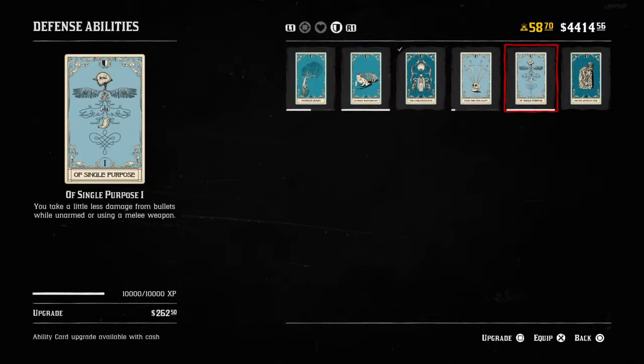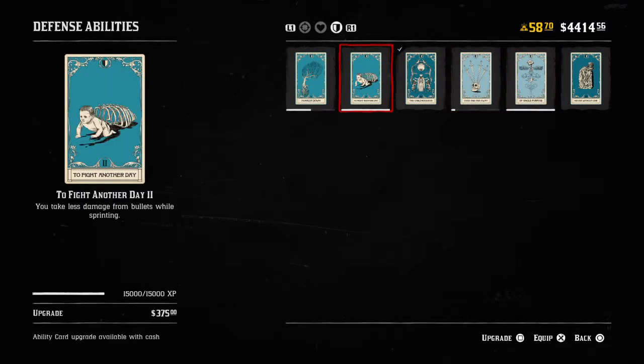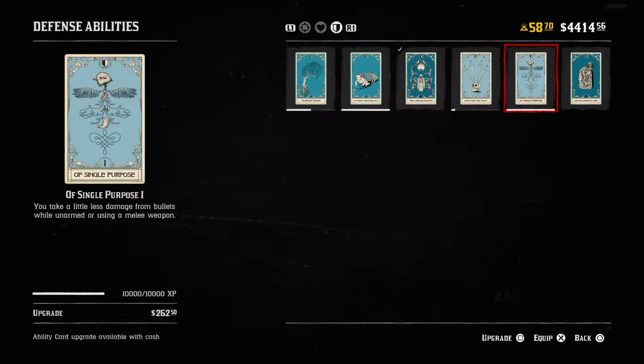If I'm not going to use Peak Condition — say it's a smaller map and I'm not going to be running that much — the other card I would run is Live to Fight Another Day. It says you take less damage from bullets while sprinting. So if you know you're going to be running and getting shot at — whether someone's shooting a shotgun or just using their own aim — this lets you take less damage.